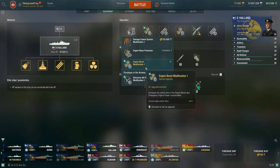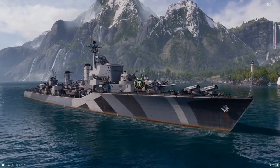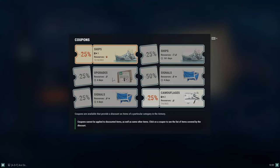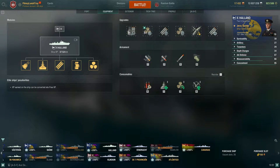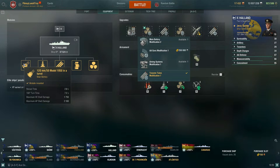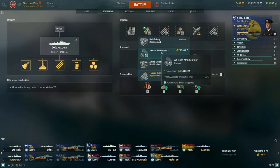Holland can hold her own against Tier 10 and Tier 8 CVs. If you're wondering where to pick up the Engine Boost Modification 1, click the icon in the armory — it costs 17,000 coal, or 12,500 coal with a 25% coupon. I recommend using that coupon every cycle even if you're not sure what you'll pick up, because the savings on coal are worth it.